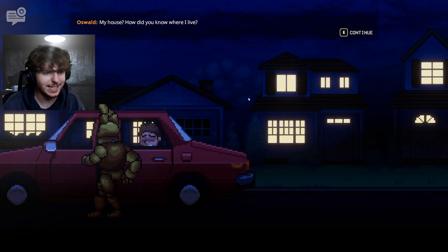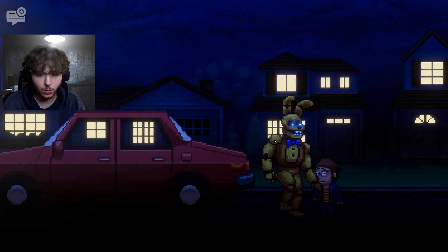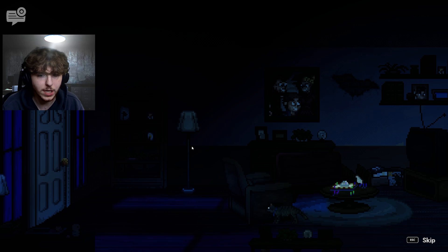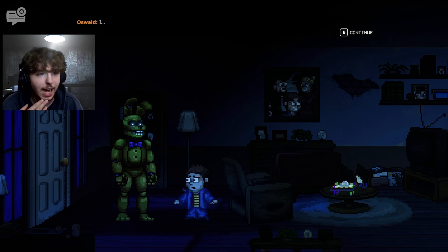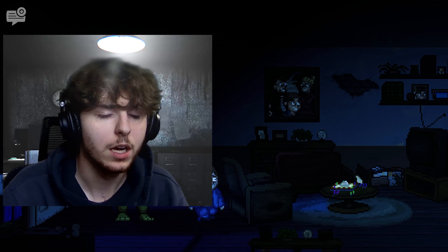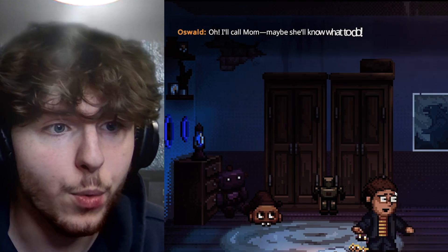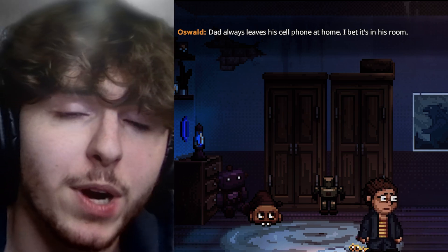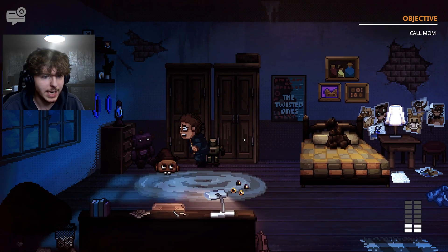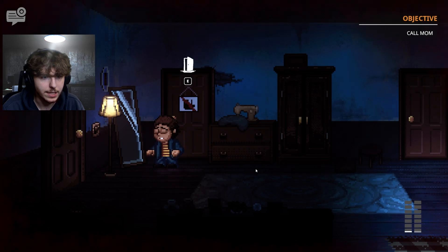They arrive at the house. The possessed dad knows where Oz lives. The cat runs away. Oz says he'll just go to his room for the night. He needs to figure out what to do. He thinks mom would know — and dad always leaves his cell phone at home in his room. Oz needs to exit his room and get into dad's room without being caught.